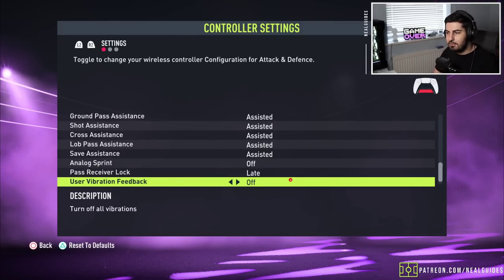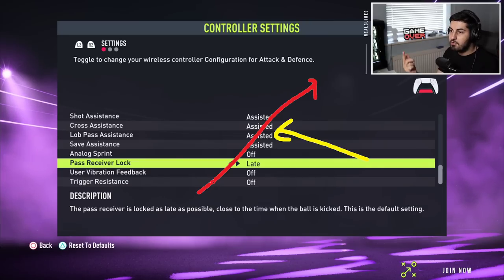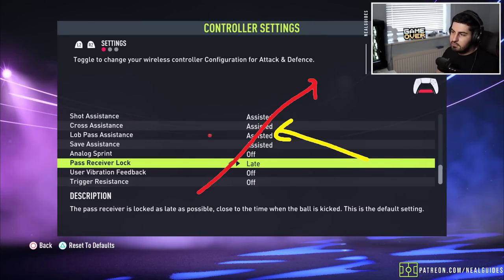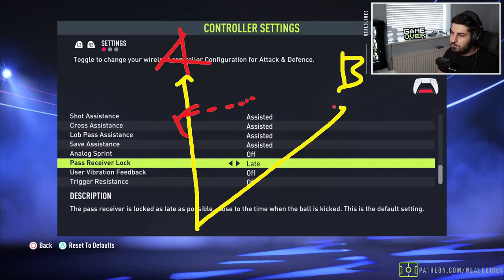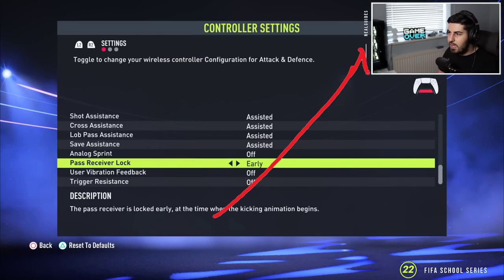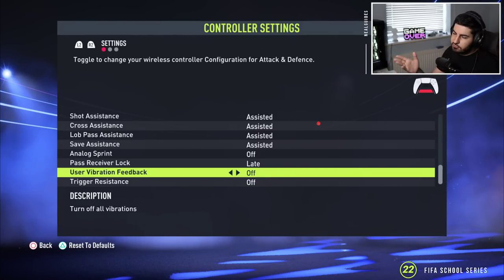Pass lock — early versus late. Late means if you make a pass to Player A and your opponent cuts the passing lane, you can change the pass direction as long as the ball hasn't left your foot. If it's on early, once you commit to passing to Player A it's locked in — you can't cancel it even if someone comes to man-mark that player. I recommend leaving this on late.